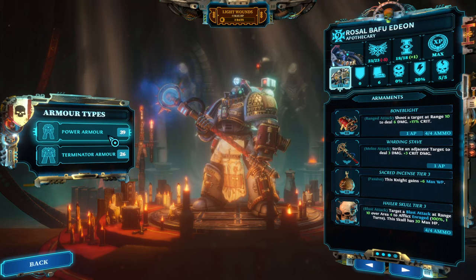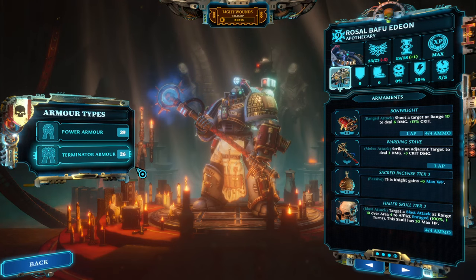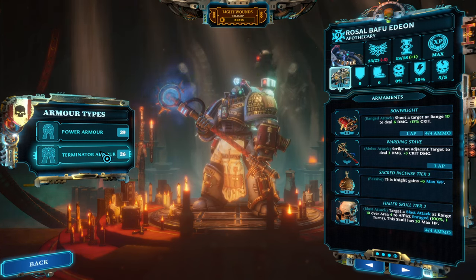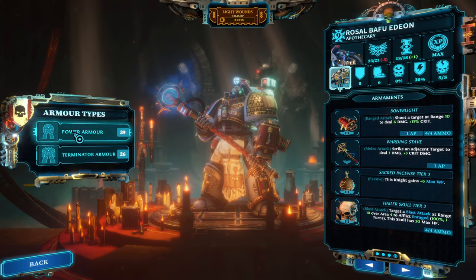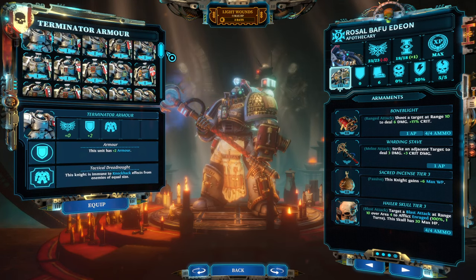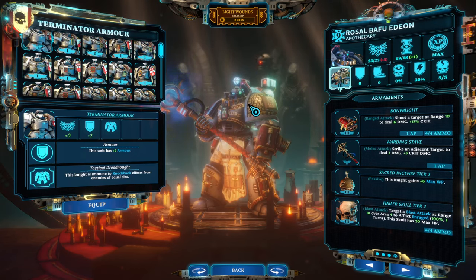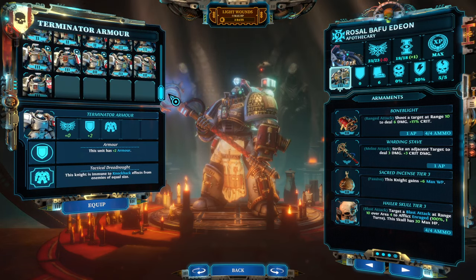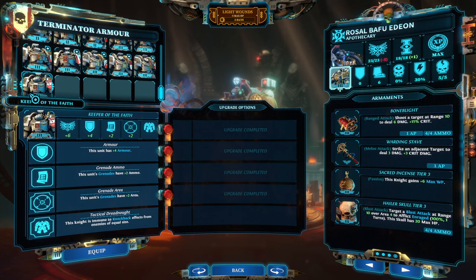We are starting with armor. There are two different sets of armor in the game: Power Armor, which is the more mobile version, and Terminator Armor, which is simply the stronger version. I have every single item in the game, so you can see there are 39 Power Armors and 26 Terminator Armors. Almost all of the classes, short of the Purgator and the Interceptor, can get access to Terminator Armor, and generally speaking Terminator Armor has more advantages than disadvantages.